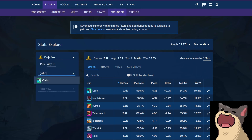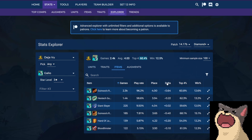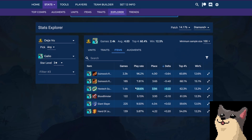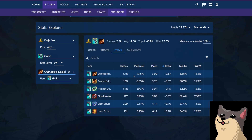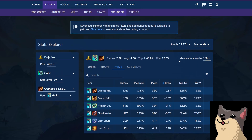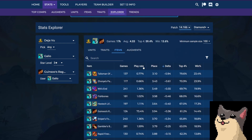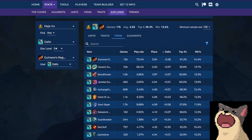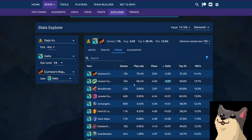If you go Deja Vu and Galio 3-star, you'll see it does really well in terms of the stats — basically a guaranteed top 4 a lot of the time as long as you can hit all your units. In terms of items, you'll see that the best item is always a Guinsu and a Hextech Gunblade. Double Guinsu Gunblade is pretty good. I've seen other people in previous patches build other AP items on Galio, but I think they're all significantly worse than Guinsu Guinsu Gunblade. That's because Gunblade gives so much sustain when you're auto attacking that many times.